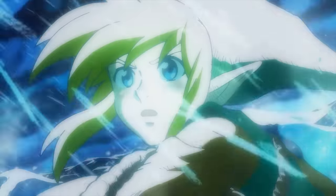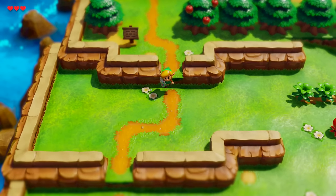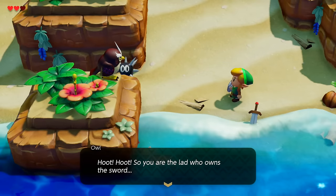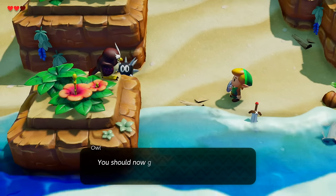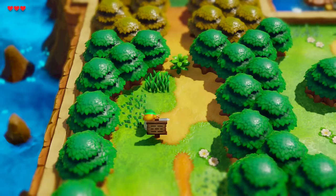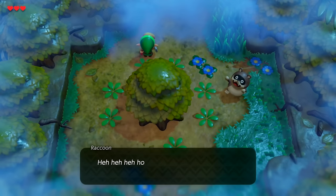Shipwrecked in a storm, Link is found on the beach by Marin. After our hero awakens and gets his shield, we can take the south path down to the beach where she found us. At the shore we'll find our sword, and it's then that a mysterious owl will tell us that in order to leave the island we must awaken the Wind Fish, and to head north into the forest. At this point we don't actually know what a Wind Fish is, but we'll find out.